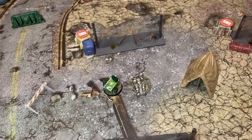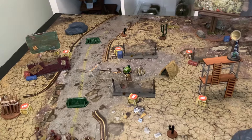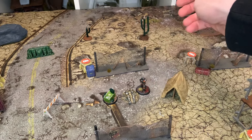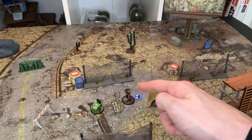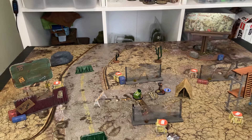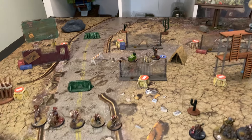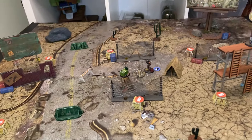Smash and Grab: we have five Caesar's Legionaries going up against four members of the Brotherhood of Steel. The AI BOS is going to try to get in contact with the Fallen Paladin marker in the center of the field and spend a free action to retrieve the Fallen Brethren's holotag. If they're able to boogie off the board back to their deployment edge within six rounds, that's an AI win — and it's up to us to try to stop them at all costs.